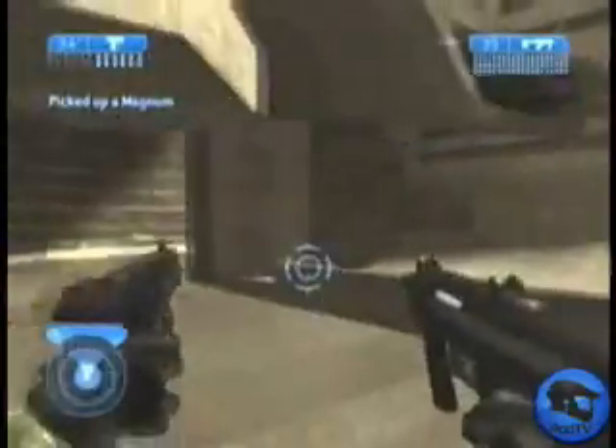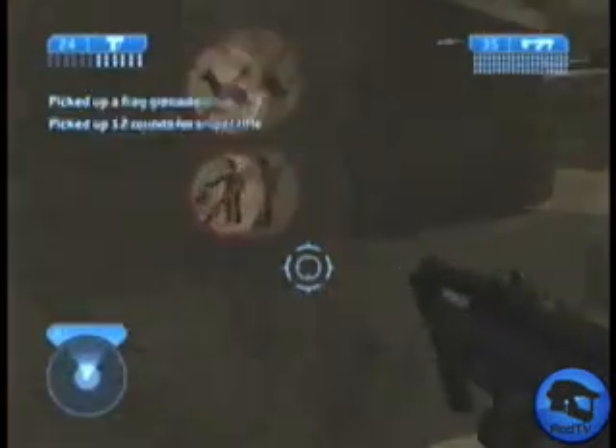You get a checkpoint there. Then you pick up this magnum with the SMG — you want to reload it, then pick up the sniper ammo, then go round the corner.